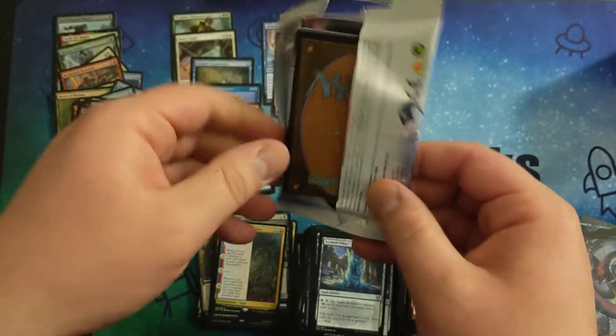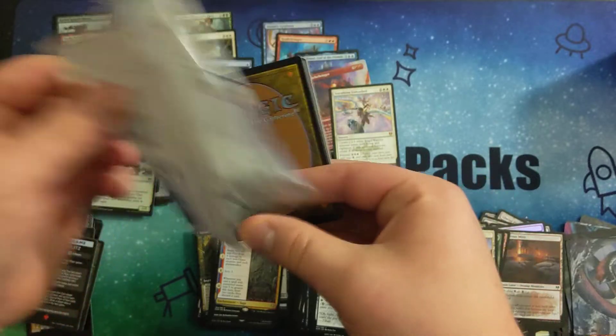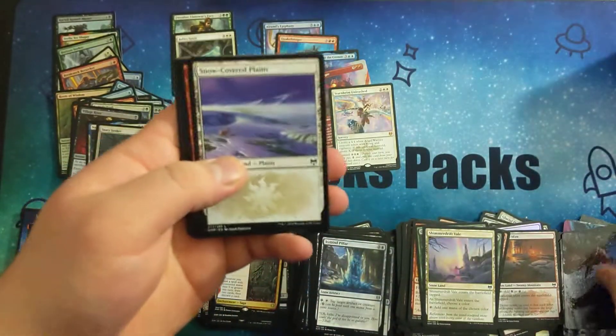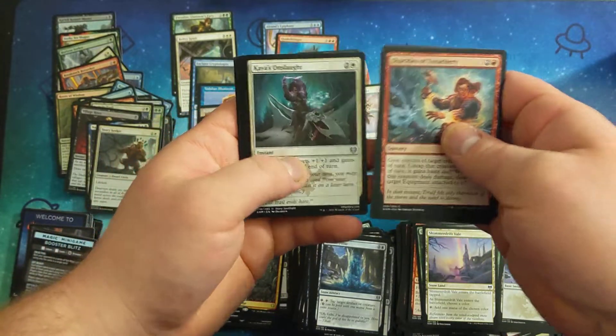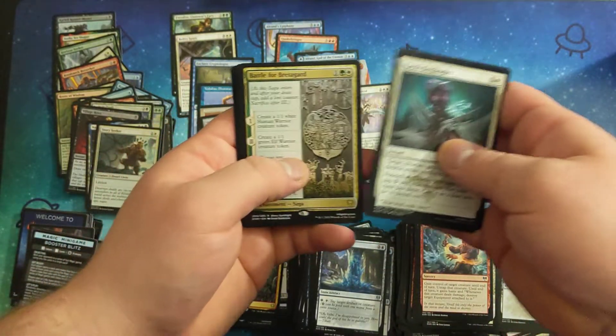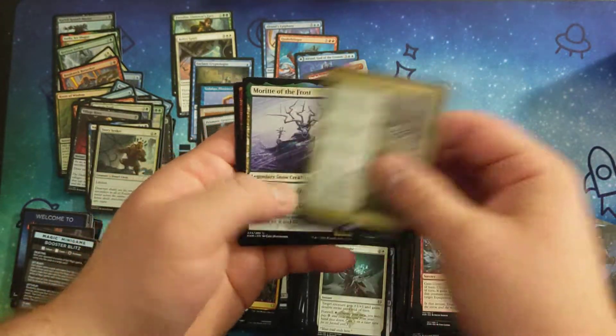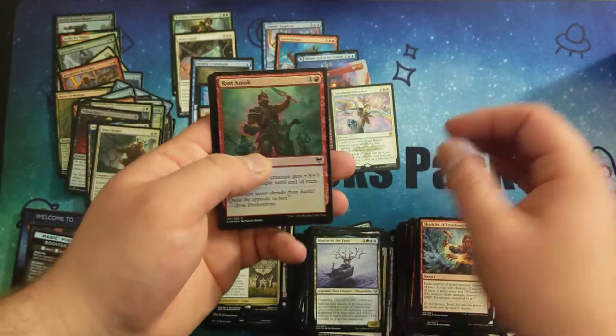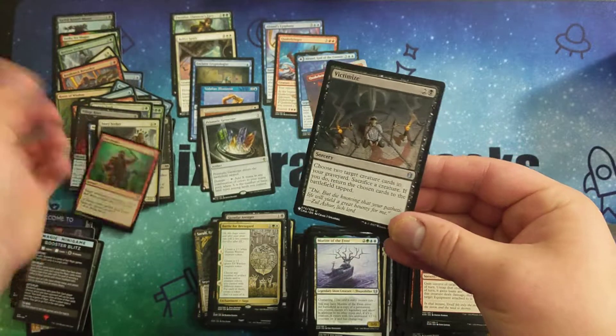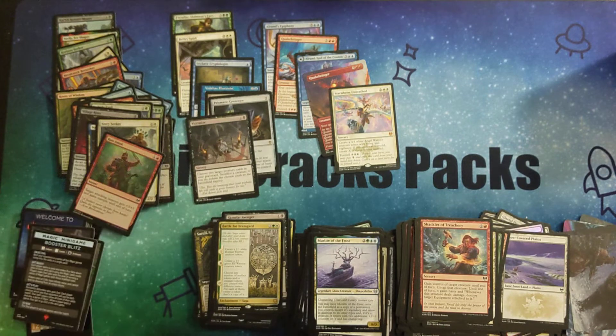Alright, last pack — hopefully some juice at the end. There's a list card. Battle of Bredegard. Moriti. And a Victimize in the back. Alright, well, that's an overall decent box opening I think. Thanks for checking out the video — make sure to leave a like, subscribe, comment. See you guys next time.